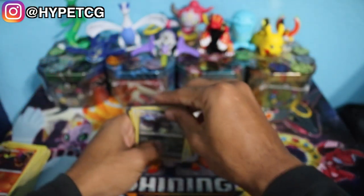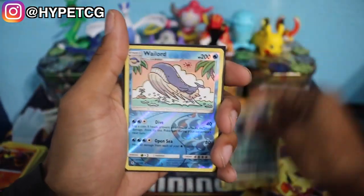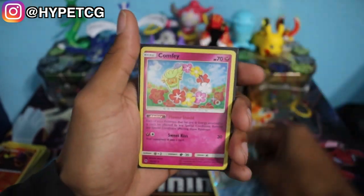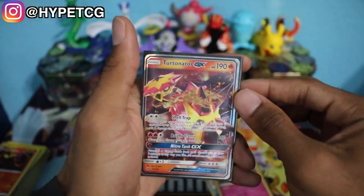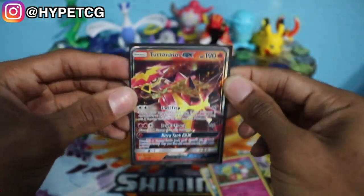So we definitely didn't really get anything out of this box. A little disappointing, but here is the quick recap: we have a Pangoro Reverse Holo Rare, a Wailord Reverse Holo Rare, a Comfy Holographic, and a Turdinator GX — our only Hyper Rare or better pull out of this box. Make sure to smash that thumbs up button anyway, leave your comments below, subscribe to the channel, hit that bell to join the notification squad, and follow me on Instagram. I will see you guys in my next video.